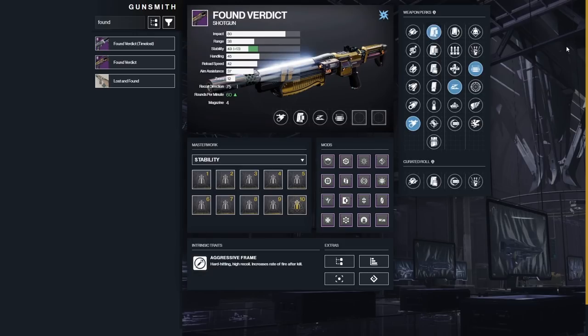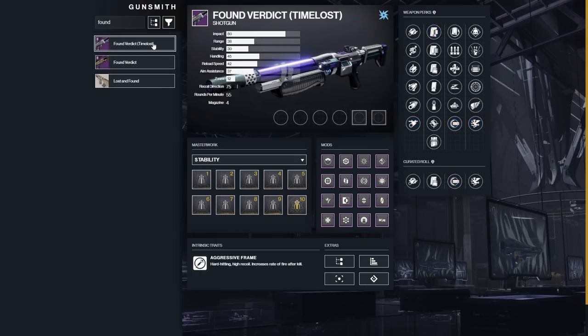For PvE, I feel like slug shotguns are just a lot better — that's my opinion — but if you had to run Found Verdict: Assault Mag. Assault Mag changes the rounds per minute, and I'd stack that with Fully Auto, meaning you get to shoot even faster. The best trick with Fully Auto on a shotgun — don't hold the trigger, tap it; it goes even faster. So Assault Mag, Fully Auto, and Whirlwind Blade for use against a yellow bar enemy. I'm not sure what time-locked weapon mods will be available, but if there's a Big-Ones Spec that could work well here too.